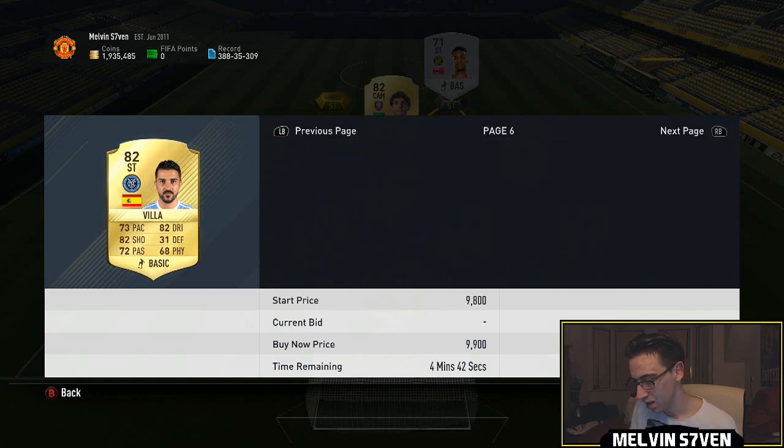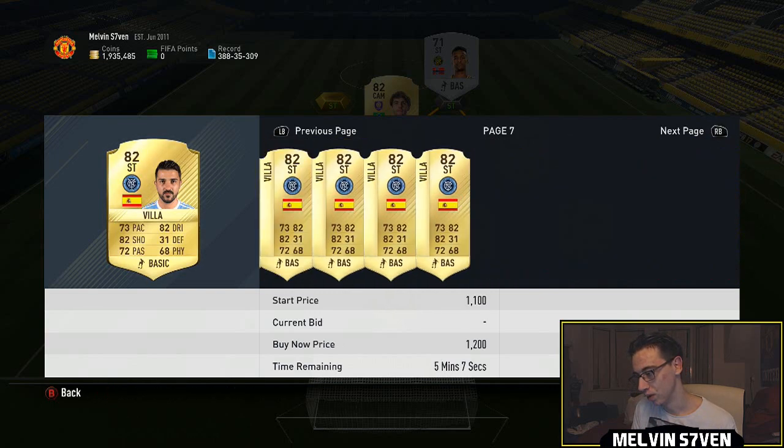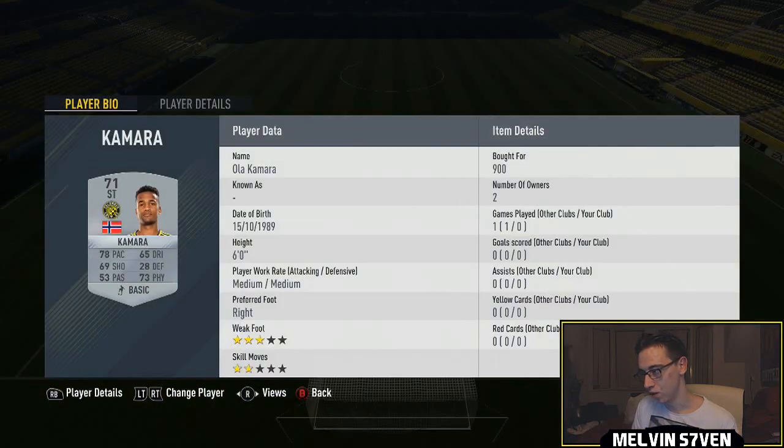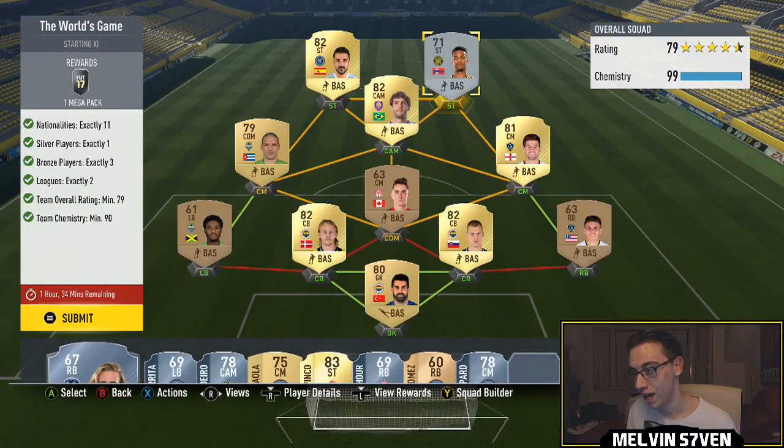We've scrolled through quite a bit and I think he's about 1,200. So added onto this guy, that's 8k absolute max — 8k for this entire team — and you get a 35k pack.